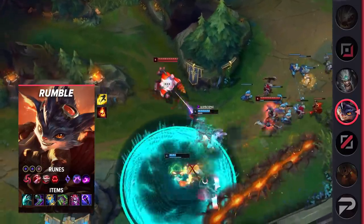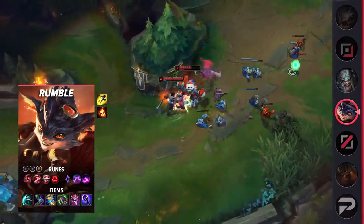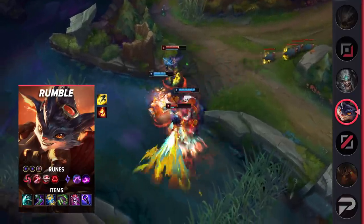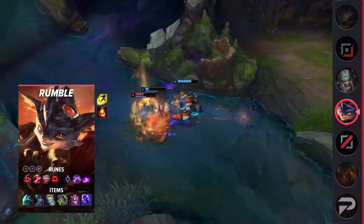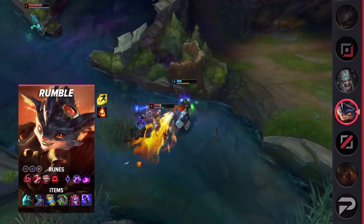For your runes, you'll be running Hail of Blades, Taste of Blood, Eyeball Collection, Ravenous Hunter, Nimbus Cloak, Scorch, Double Adaptive Force, and your choice of a defensive rune. Hail of Blades is there for those all-ins. If you're at a point where you're just basic attacking your opponent, you're often about to overheat or already overheated. Hail of Blades allows you to quickly smack your opponents for some insane damage, leading to easy wins in most duels.